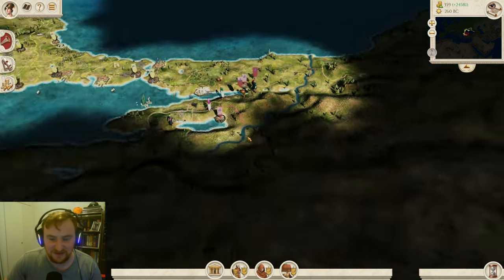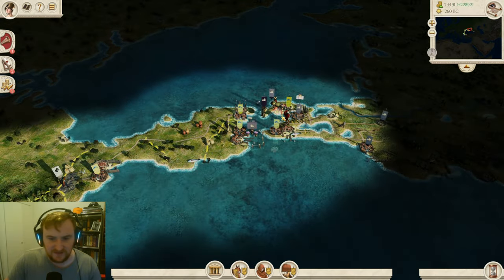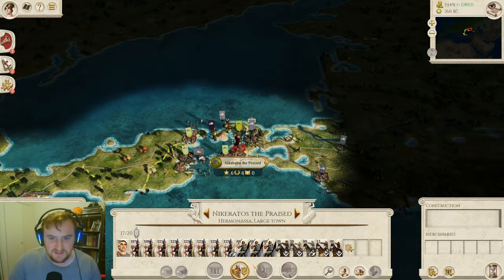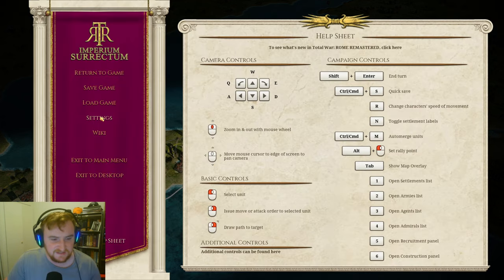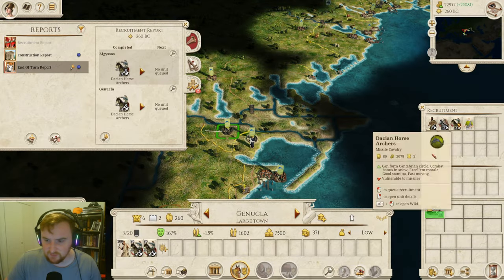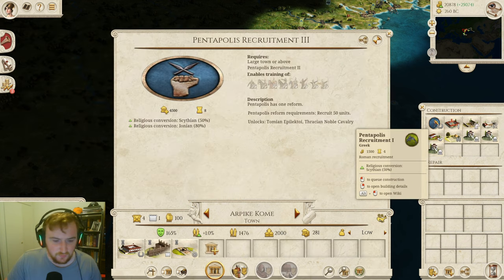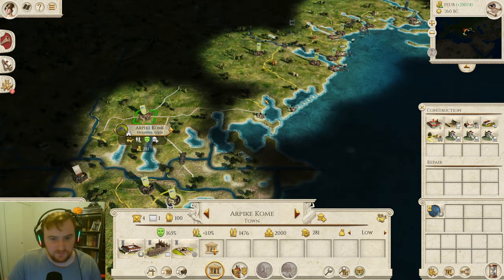Without further ado guys, let's press enter and see what the Bosporans decide to do. It turns out the Bosporans decided to do nothing - we're just going to auto resolve. Only a general with 18 men, perfect for us - let's get in there and enslave. I'm also going to turn the volume down slightly, and we did get some horse archers so we are going to continue recruiting them - I'm not going to stop until we get basically a full stack of horse archers.